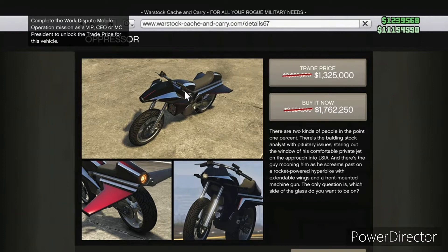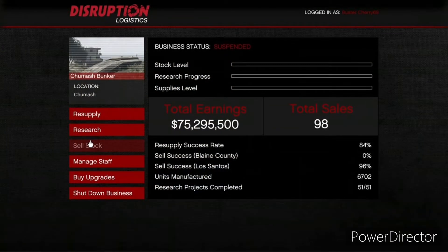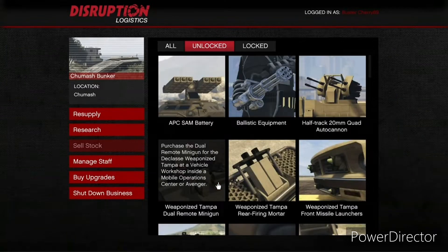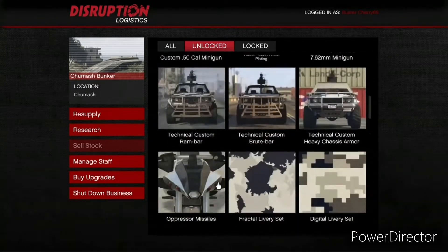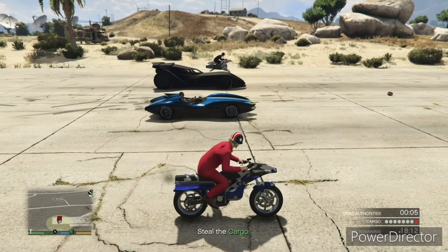To get the missiles you have to unlock them through the bunker research, and the research is all random chance — you can't pick what you research first. It's going to take time and money. Those missiles could be the last thing you unlock, so you could end up spending a lot of money just to get the missiles on the regular Oppressor. That definitely affects the score on whether it's worth buying.